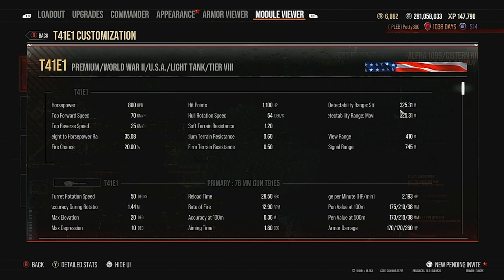The concealment is nice and if you buff it with a camo net it gets even better. You've got 410 metres view range, which means your view range is insane — you're going to out-spot most tanks you face and get great assistance damage with this tank.